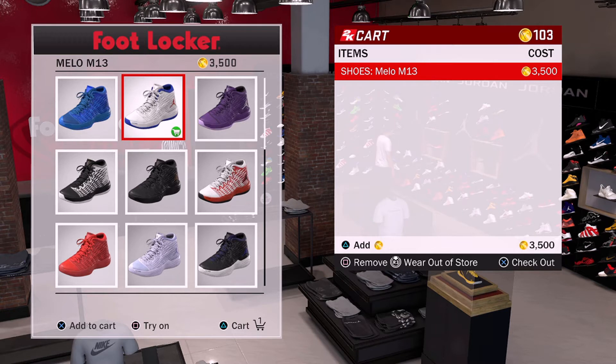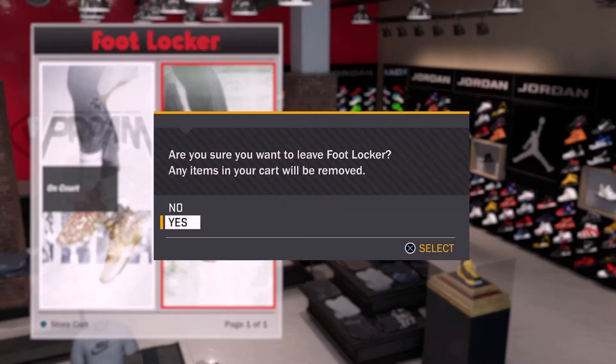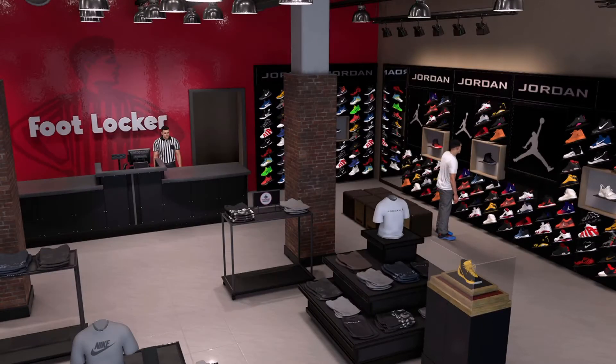As you can see, I have 103 VC but the shoes cost 3500 VC. What you want to do is press R3, which is 'Wear Out of Store.' Now press Circle, Circle, Circle, Circle, and Circle. It will say 'Are you sure you want to leave Footlocker? Any items in your cart will be removed.' Press Yes on that.